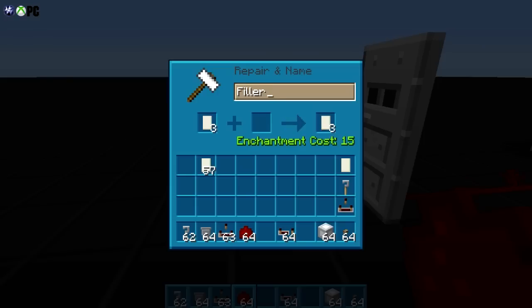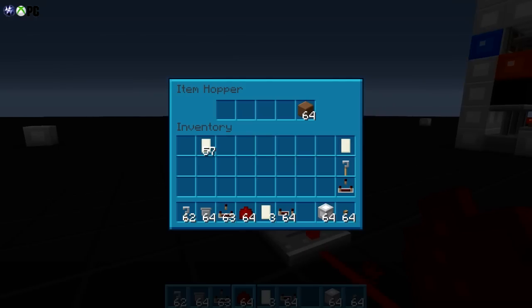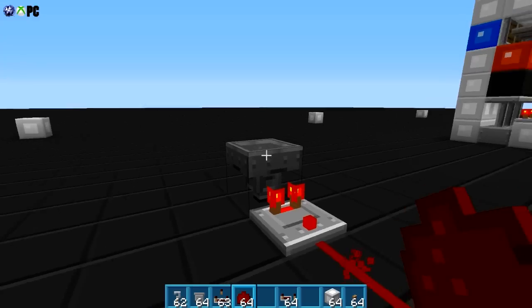This is just to highlight the fact that you can call them whatever you want — you don't have to call them 'junk,' you don't have to call them 'filler.' We're gonna use three items and call them 'filler.' They can be completely different items with completely different names — that doesn't make a difference.